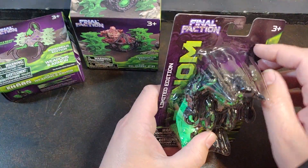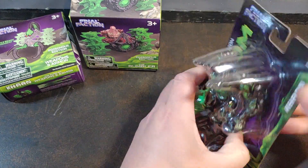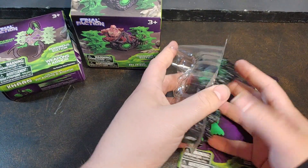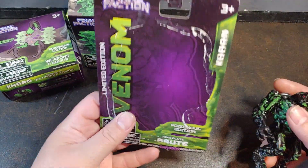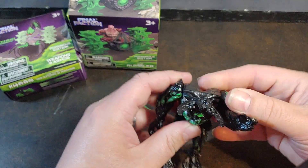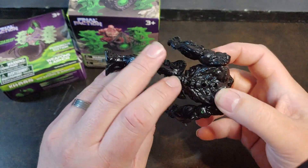Let's go ahead and get these guys open so we can take a look. I did not expect the glue to be that good considering how many I see falling off the pegs. Oh, it's really not that good — look at that, this fell right off. So the Karn Brute here just has the five points of articulation. Really loose joint in that head — I wasn't expecting it to be quite that loose.